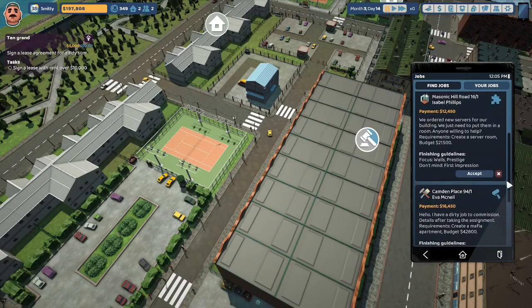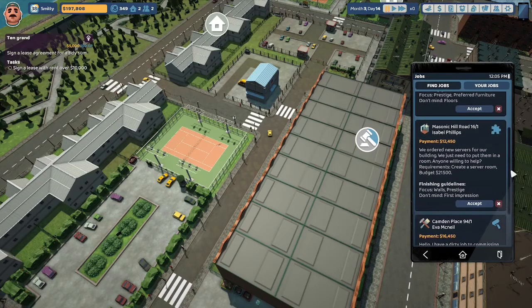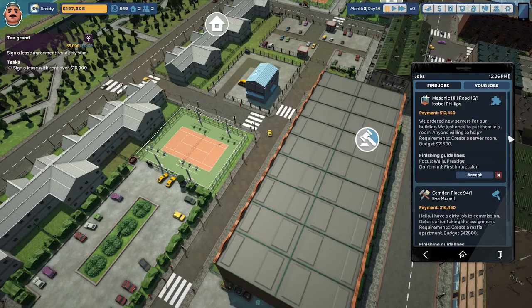We have a feature where we can decline jobs in our phone app, so I'm doing that right now to see what jobs I want to focus on. I think we're going to try a puzzle job — we have not tried a puzzle job yet. Isabel Phillips at Masonic Hill Road 16 ordered new servers for their building and just needs to put them in a room.